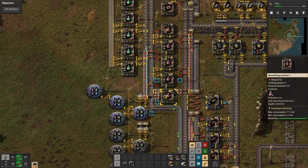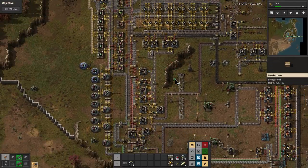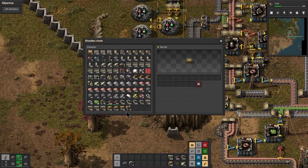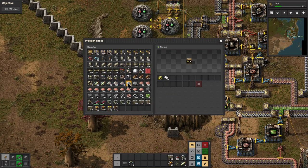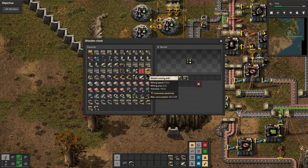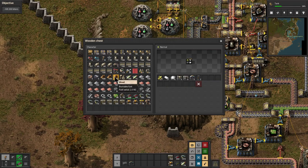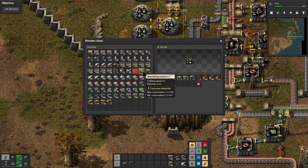First of all, we're gonna get rid of some stuff in our inventory that we don't need. I don't know where my trash box is, I forgot where I put it. So we'll put one right here. We don't need that or that. We will keep the solid fuel for our vehicles, and I don't need lights for that. That should do it — okay, and the wood, or the stone. I think that's good.